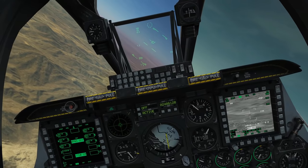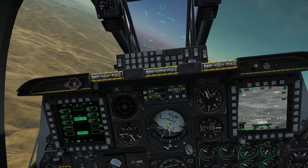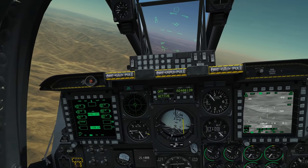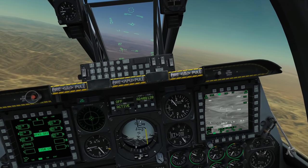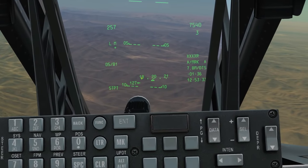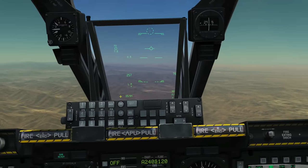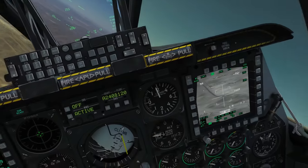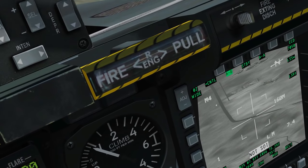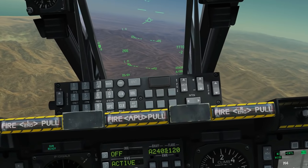The next thing I want to do is check those six mark points to confirm they're in the right place. First I'm going to slave my TGP to my SPI — my point of interest — and I'm going to do that with China hat forward long. I've done that and it's now designated to the active mark point. So I'll go to F and cycle through them with DMS up and down. That's mark point F. Going DMS down to mark point E — that looks good. We can now cycle through our targets with DMS up and down.